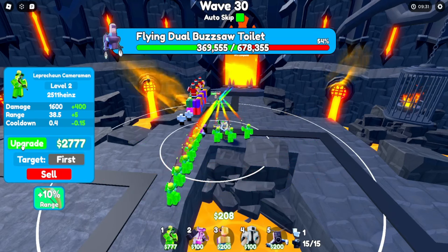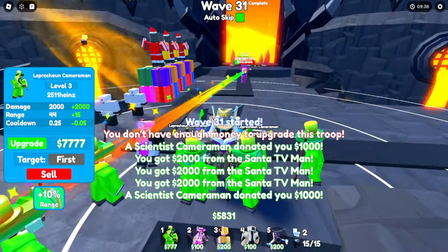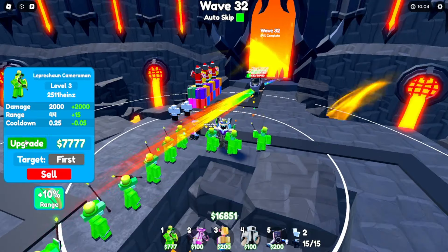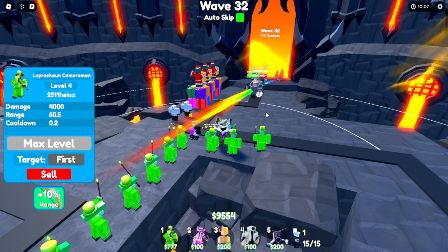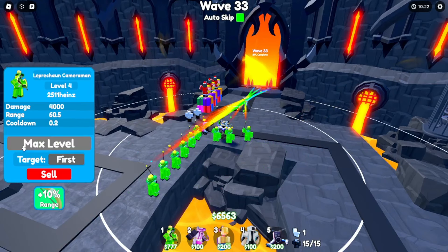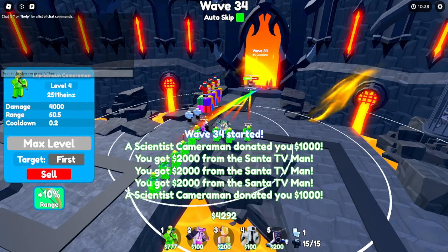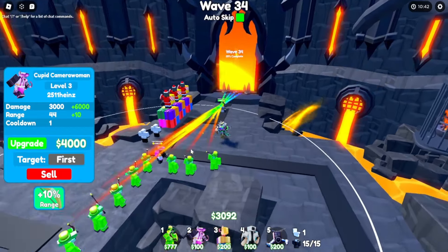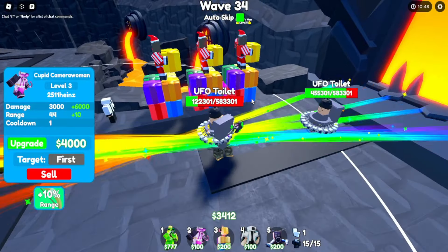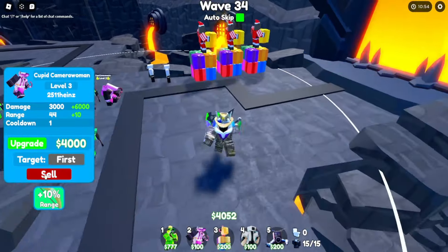Come on, kill this giant dual bussaw toilet — he's dead! Wave 31 has started and we have to deal with these large hard toilets and outer toilets. Come on, kill these mutant 2.0s! We're on wave 33 and have all these leprechauns nearly maxed out. These toilets are down — they can't get past the line of fire. We are spawn killing them, and this UFO is getting decimated right in front of us. UFO toilets we used to fear are no longer a threat.